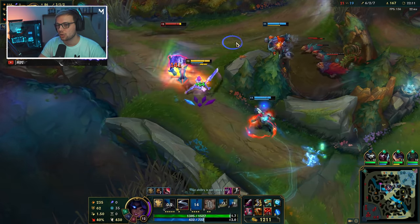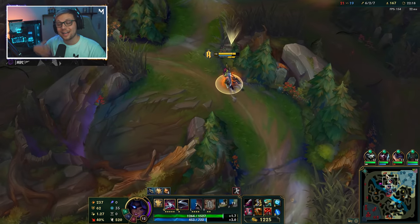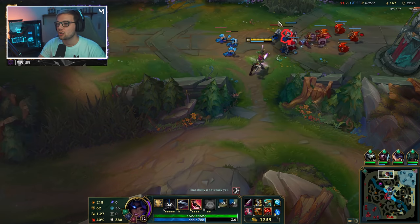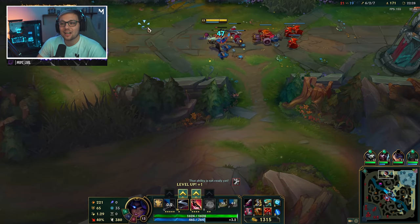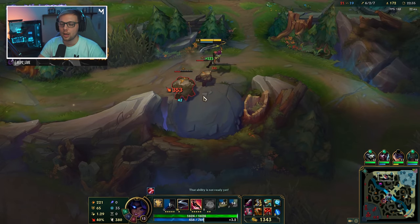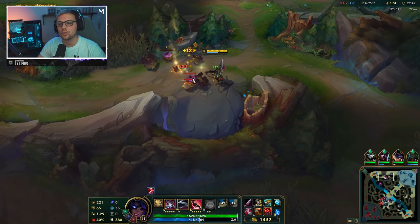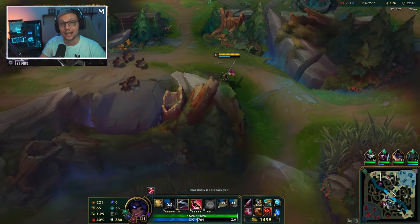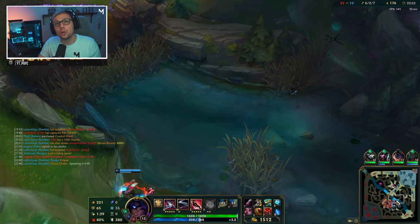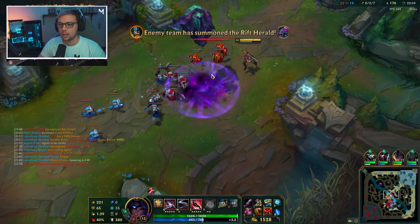Getting combo points onto a target while running away is extremely good because you basically get movement speed from it, allowing you to easily escape. If your team is fighting and somebody is trying to reach your back line and kill you, using your ult is one of the worst things you can do — unless you know for a fact it will kill them and you cannot get interrupted — because you sacrifice both your combo points and your mobility.